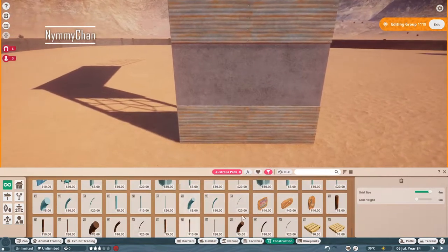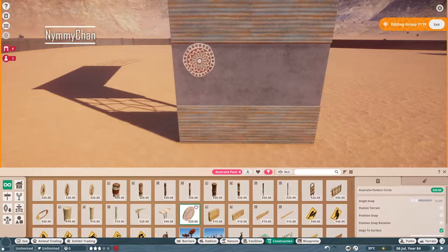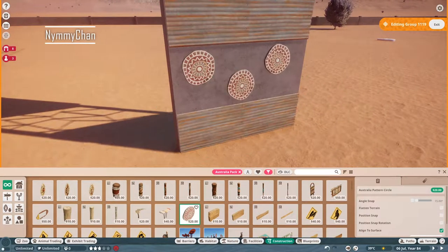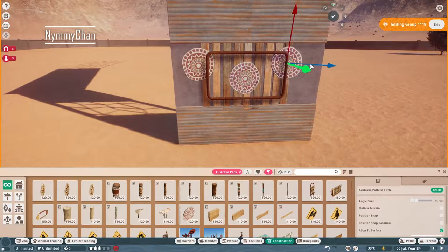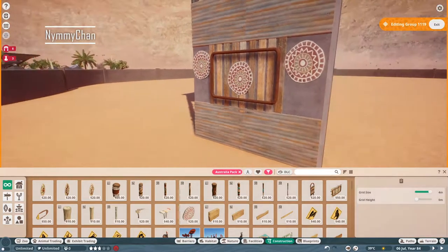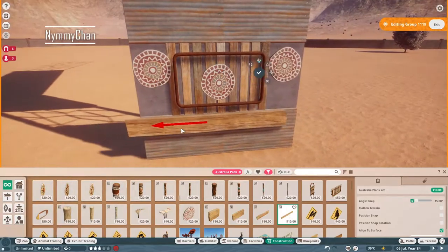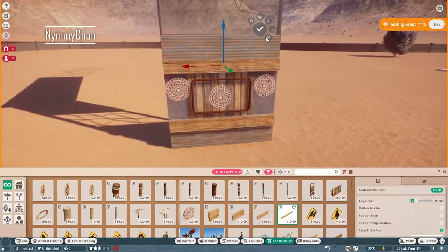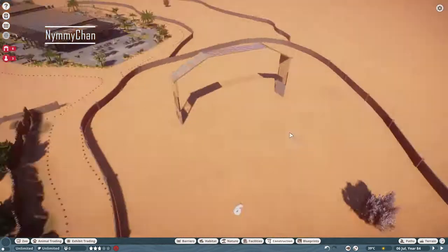The zoo I participated in had two community zoos: one in the taiga biome and one in the desert biome. I participated in the desert biome and built the habitat for the Indian rhino. It's quite detailed — I'm very proud of it, it took me some time.